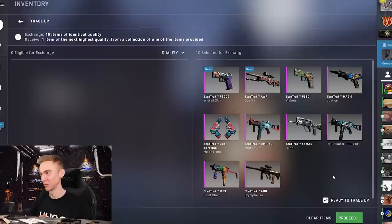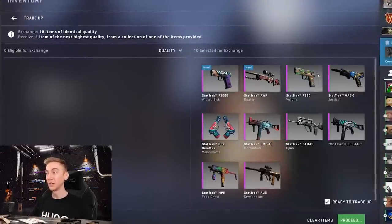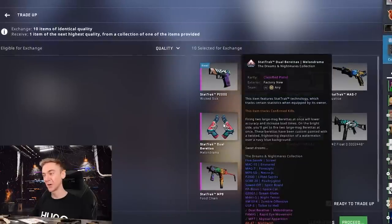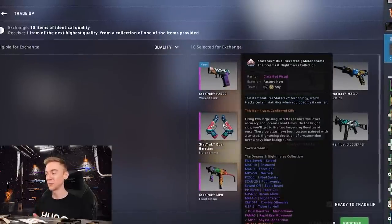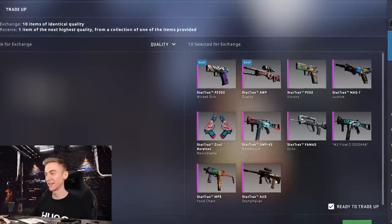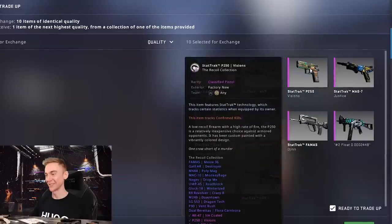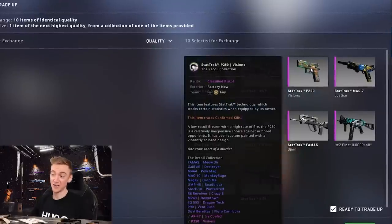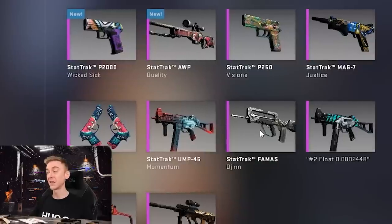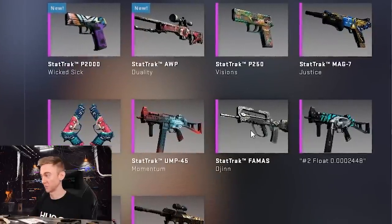Best condition possible - it would be incredible if we managed to hit the Revolution Collection. However we have a lot of other YOLO random collections in here. From Melondrama you can actually get the Nightwish - probably not number one but maybe like a top five, quite cool as a runner-up prize. Something like the Neo Noir or the Bloodsport. From Visions we can get an Orb Chromatic or a USPS Printstream in low float - that would be pretty cool too. Though there are also equally rubbish options like the Judgment of Nubis.